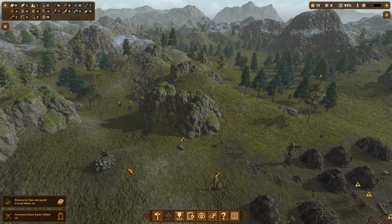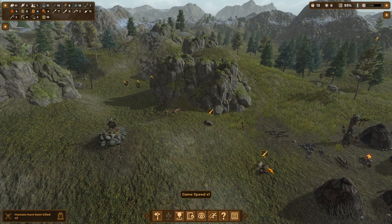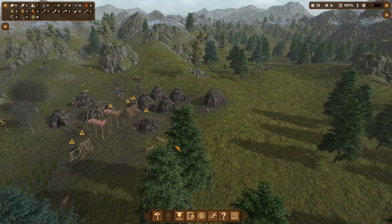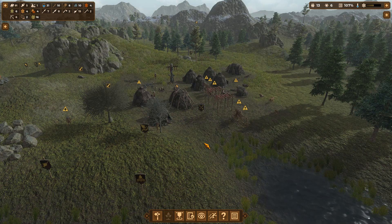A whole load of cave lions apparently came out of nowhere and killed two of my guys. There were only two cave lions but they were extremely effective. That's the problem with hardcore mode — the animals are more aggressive than normal. Which is ironic because the hardcore description actually says normal animal aggression. Standard play mode apparently has less aggression, so I wonder what more aggression actually looks like.